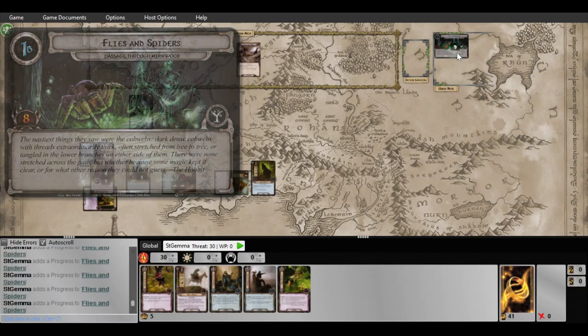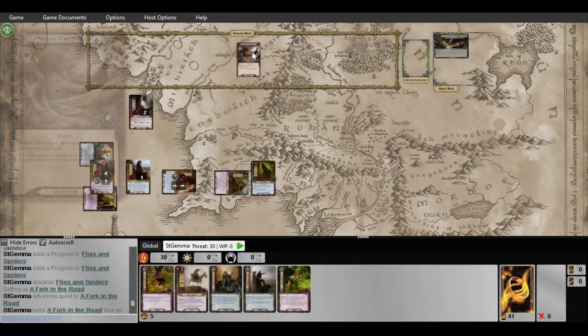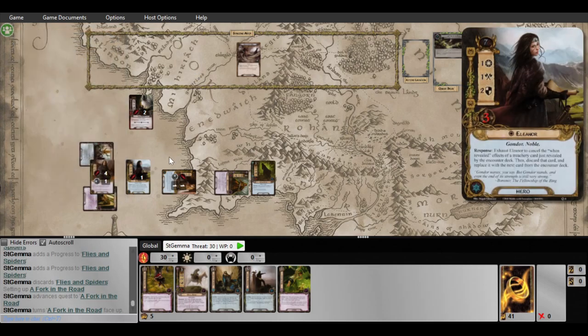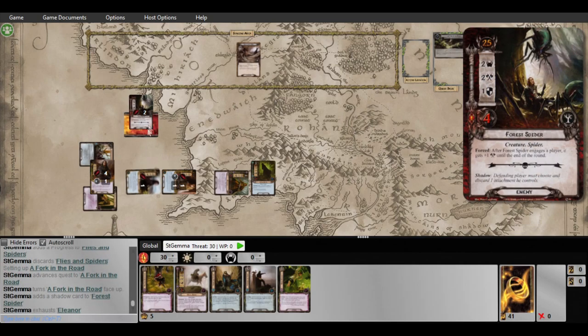So one, two, three, four, five, six — this continues on. I'm going to suggest one... block with. Dang it. Nah, whatever, I'll hold off on that. Add shadow guard, block with her.